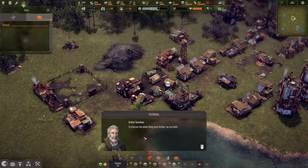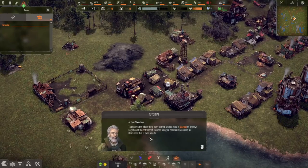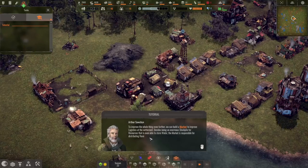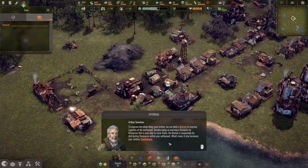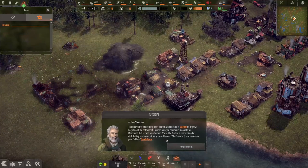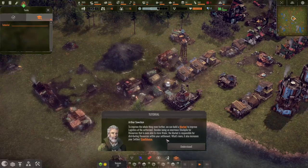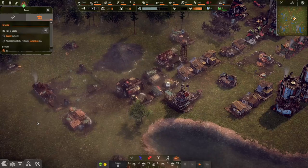Temporary storerooms increase your settlement's general storage capacity. Place them in a targeted manner to shorten the routes for goods between your production buildings. Roads are equally a great benefit — settlers moving on roads can go distinctly faster. We can also build a market to improve logistics at the settlement. Besides being an enormous stockpile for resources, the market distributes resources within your settlement and increases settlers' confidence.